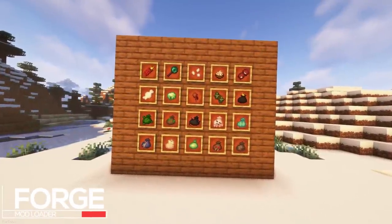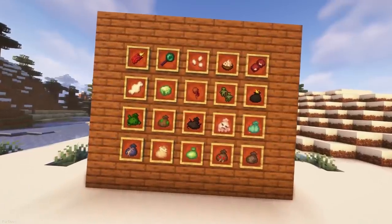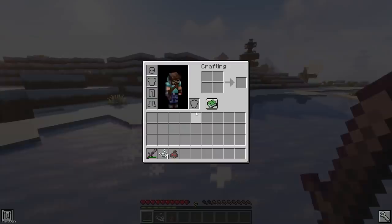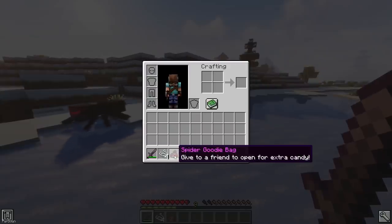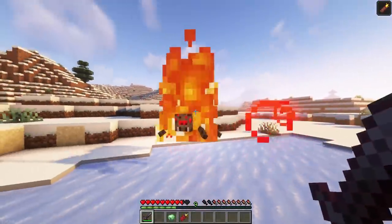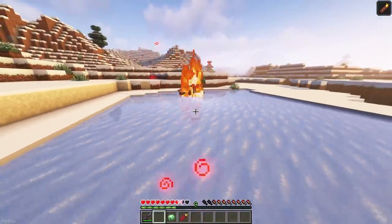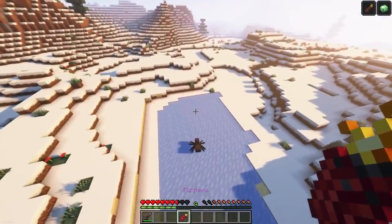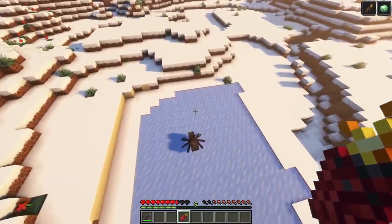Trick or Treat adds lots of themed candies into Minecraft, which you can get after killing specific mobs. You can get Fizzlers, Deadfish, Scream Bursts, Sour Patch Zombies and more. When you eat them, they'll give some different effects, like how Fire Fingers will set fire to hit enemies, Slime Gum causes the player to become bouncy, or Fizzlers causes an explosion and sends the player into the air.